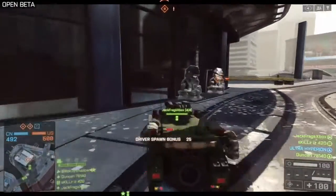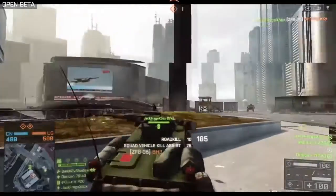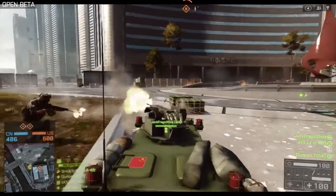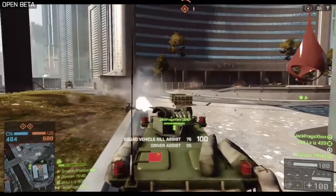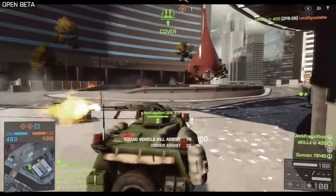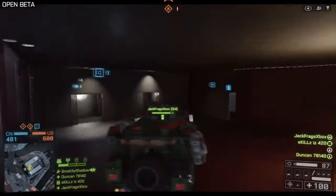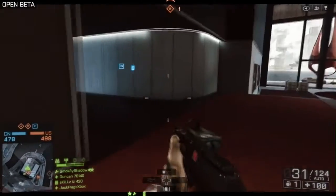A bit of squad action here. I'm actually in a light armoured APC. This guy in the corner here is about to get squashed — it's a nice road kill — and my squad mate is actually on the gun here and he's going to take out this guy any second now. So nice bit of teamwork and coordination. I decided, you know what, I'm just going to drive this into the hotel lobby, because when have you ever seen a light armoured vehicle in a hotel lobby? Only in Battlefield, guys.